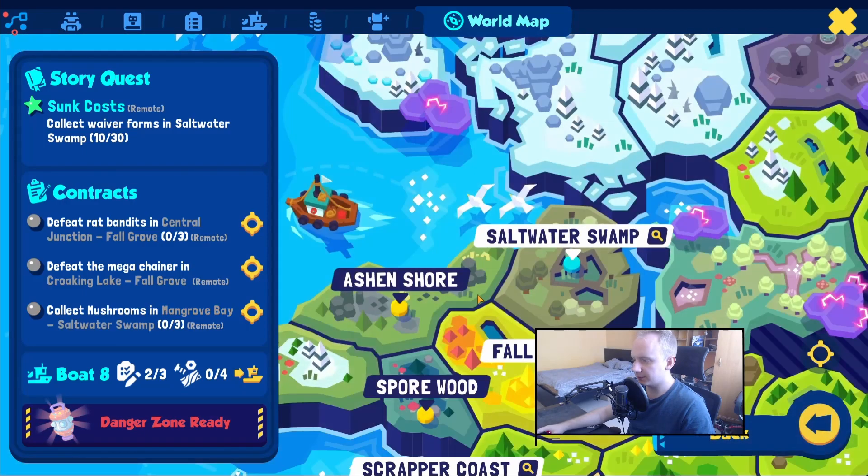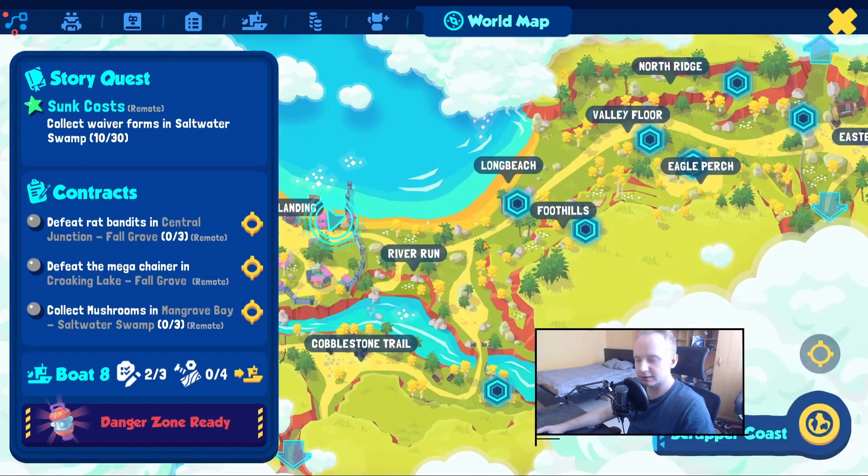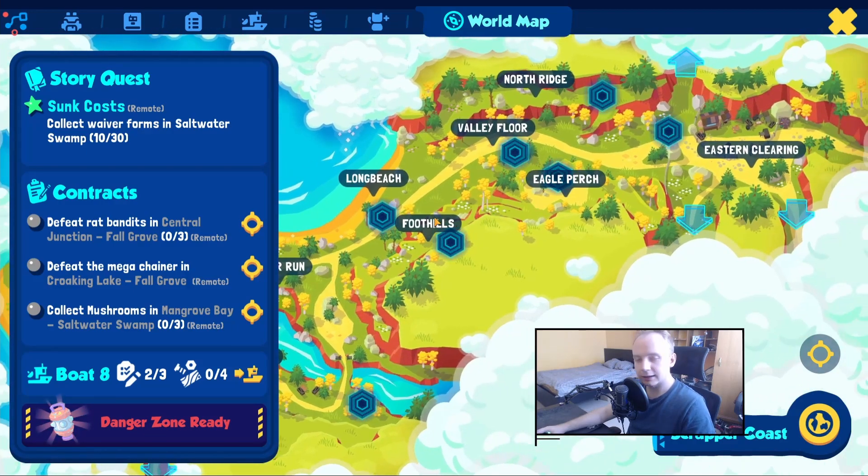I actually had to farm a mountain resource for a boat upgrade. I can't show it now because I've already upgraded. It was something like a rope or line, only found in mountains. I farmed it in North Ridge and in Foothills — Eagle Perch is a very good place to find resources that require you to be in mountains.